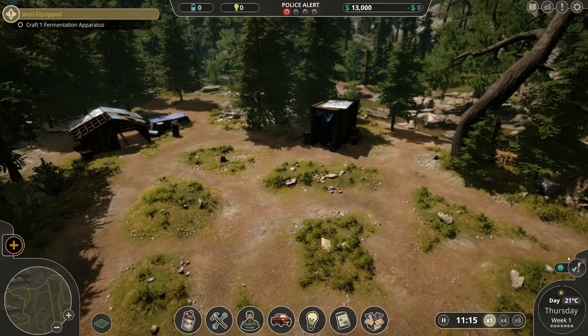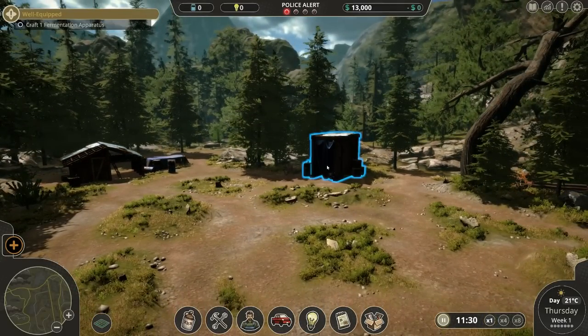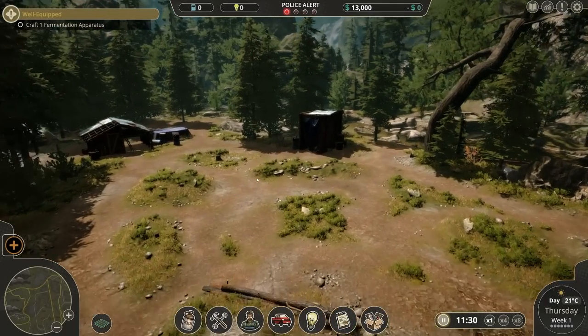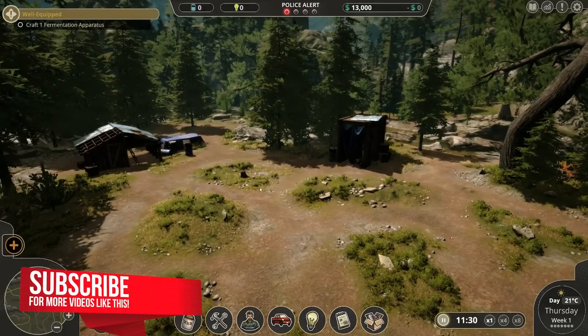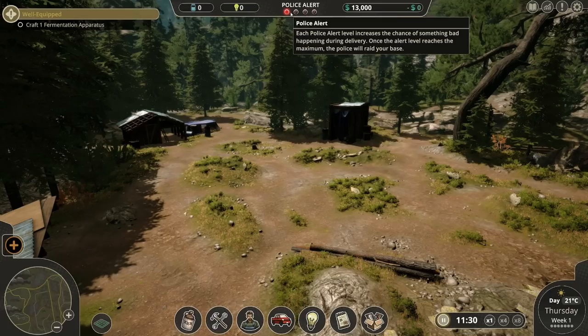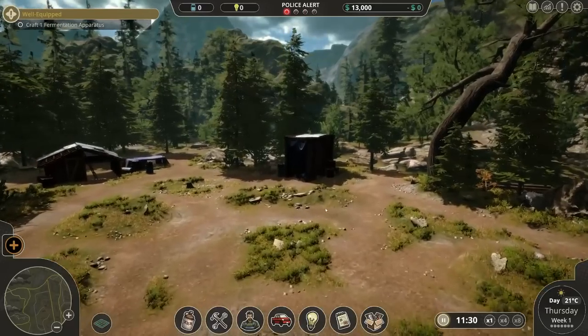The first thing to bear in mind is that this is quite an in-depth game, specifically when it comes to the process of brewing and distilling a whole number of alcohols. It's quite an interesting case study about how to make them. What have we got on the screen? We've got quantity of alcohol up here, mastery points, our cash, police alert, a whole bunch of buttons, and our objectives up in the top left-hand corner.